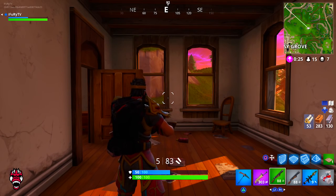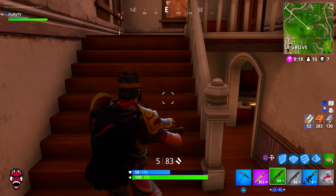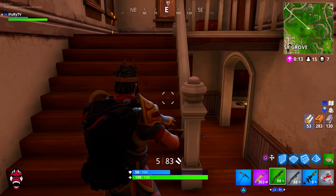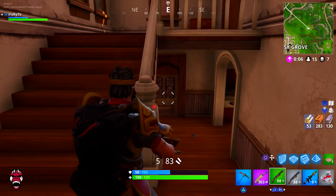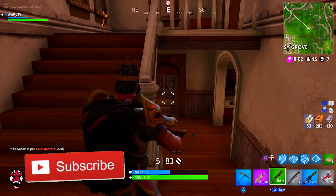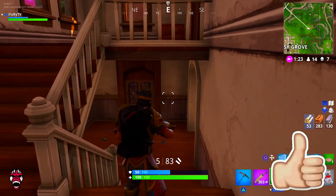I'm gonna explain to you guys how to double pump in Season 3 after the update where they supposedly took it out. It is a little bit slower and it takes a little bit more skill because it's something you gotta time perfectly. I'm gonna turn up the audio so you guys can hear exactly what's going on. Once you've got your two pump shotguns, you pump and then you switch — you'll hear the switching animation sound, and then you'll hear a click. That click is basically initiating the pump action again, and then you can just shoot after that.